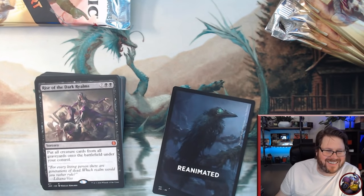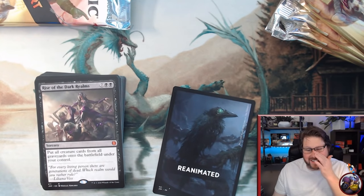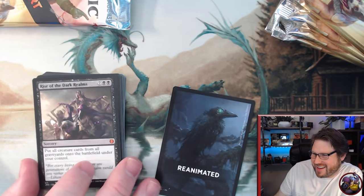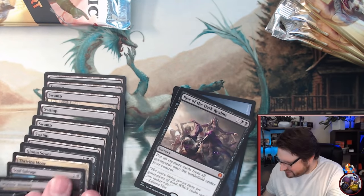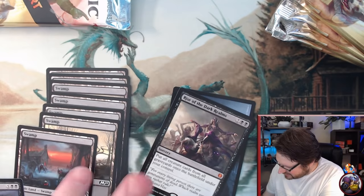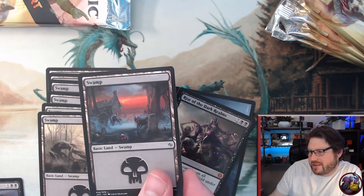Rise of the Dark Realms — really fun card, a $13 Mythic. Just really solid to see it in there. I think they're all matching. I really do like this Swamp a lot.